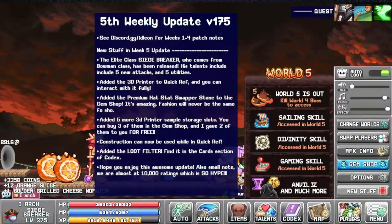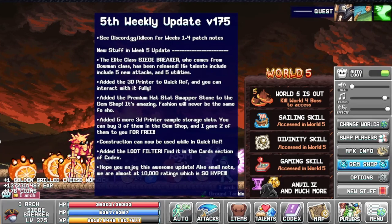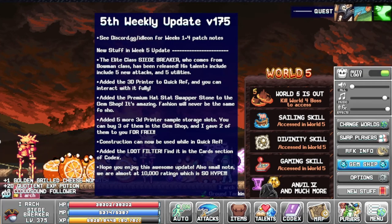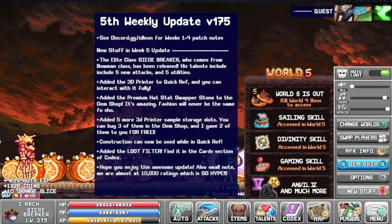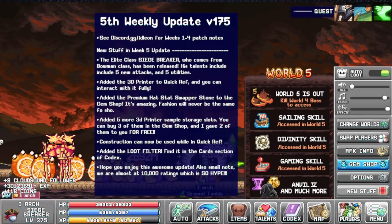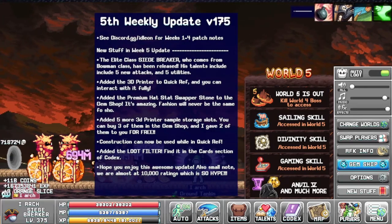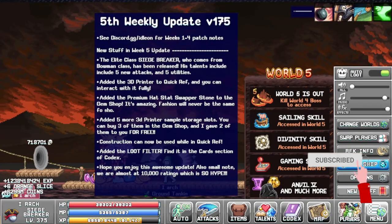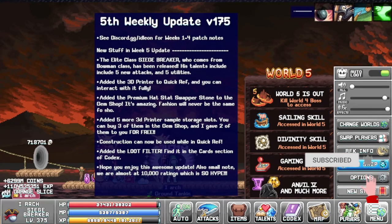Overall, this update was really nice. Having a new class and a way to play actively different is awesome, and the implementation of the new quick ref skills for all characters in all worlds is great — that way you will save a lot of time instead of traveling to all the places to use them. Let me know in the comment section below what you think of this update. Thanks for watching, and I'll see you guys on the next one.